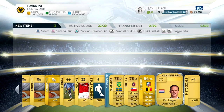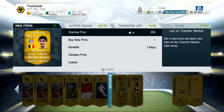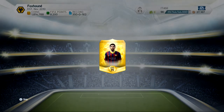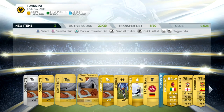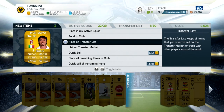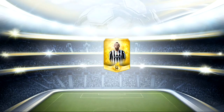Oh, we get a decent goalkeeper — I'm not too sure if he goes for anything anymore, but 84 overall is a decent pack. So far the packs have been pretty bad. We get Montelevo in this one, another 84 overall player. That's a decent pack. We'll put him on the transfer list.